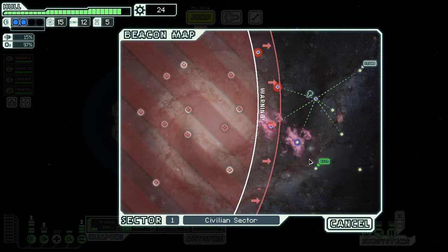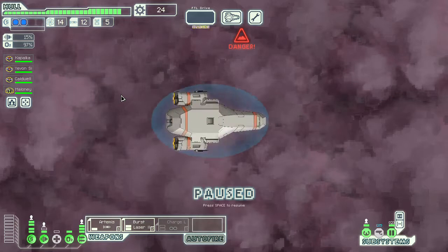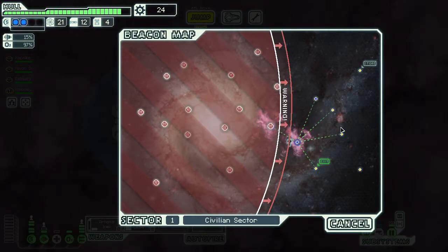We continue into the nebula. At what turns out to be a tourist destination beacon, a ship is offering seven fuel for the cost of one drone part — while we're not even using drone parts yet, I like that deal. I'll visit one more beacon before heading to the exit.